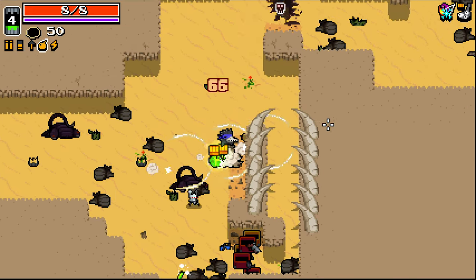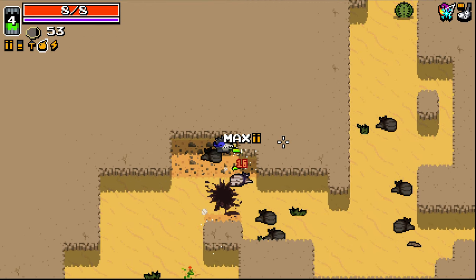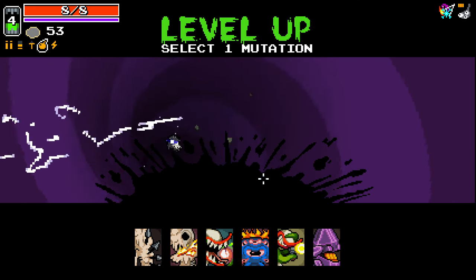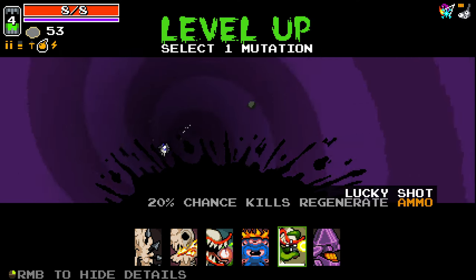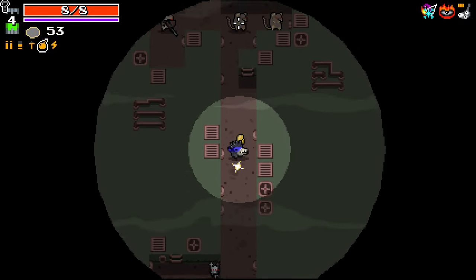41 damage - wow, that does a lot of damage. I think hitting enemies into walls maybe does even more damage, as it seemed there. I forgot that I lose my grenade launcher when I move to the next area. We'll take Rage though - why not take some rage?